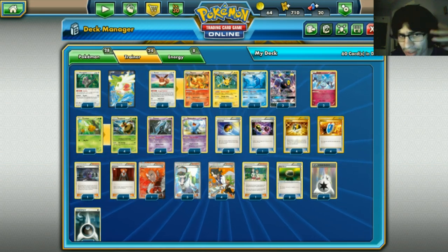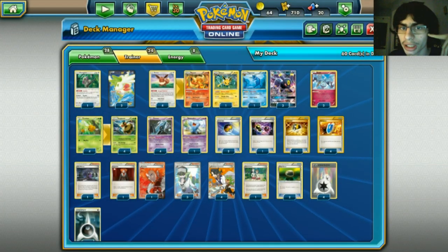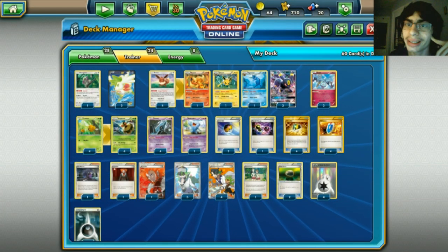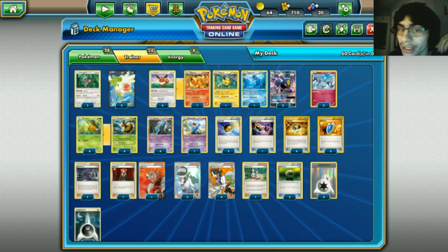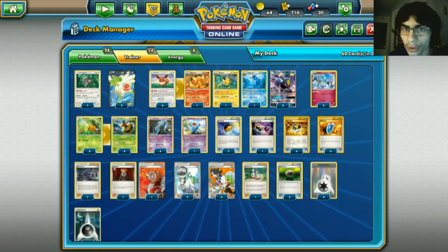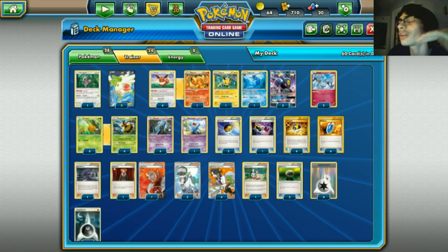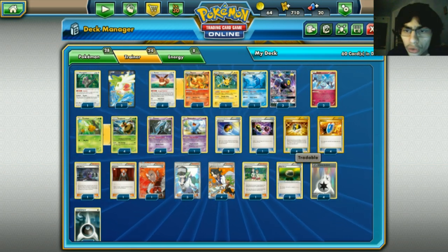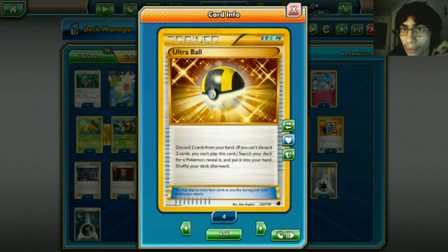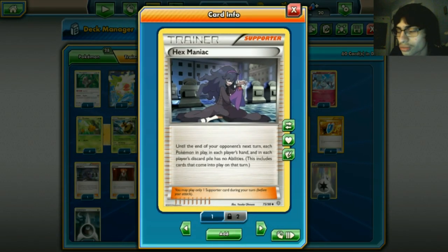Going to the items: two Level Balls - a lot of stuff in this deck is under 90 HP, like UNKNOWN, Combee, Vespaquen, Eevee, the Eeveelutions, and Klefki. One Special Charge to get back DCEs - we run four Darks so one charge is enough. Four Ultra Balls as another great searching card and way to get Pokemon in the discard pile. Four VS Seeker for your supporters, and one Hex Maniac.